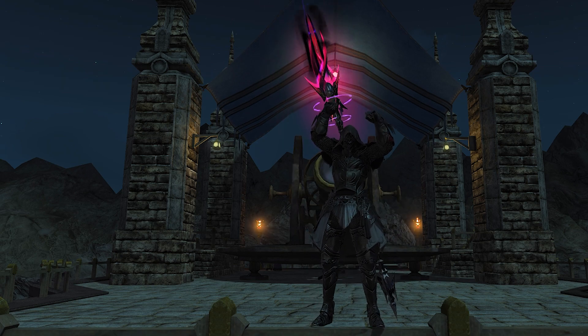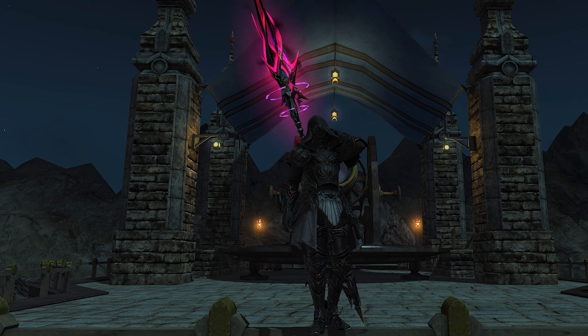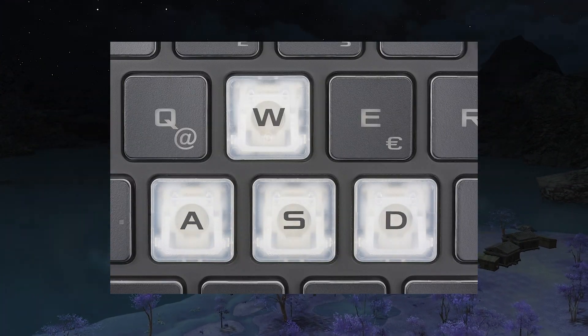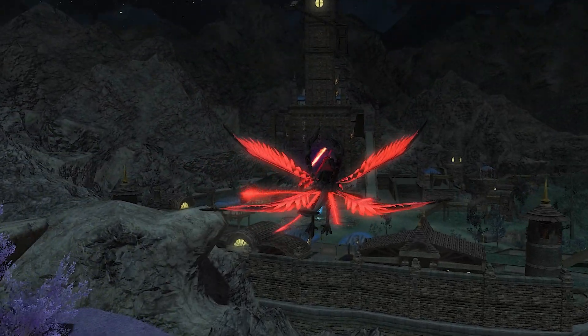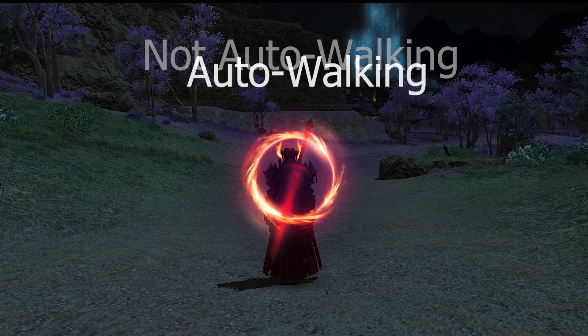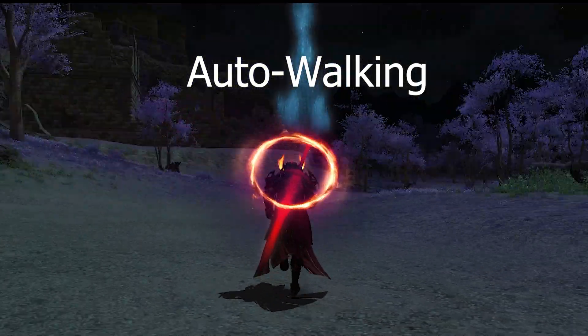Number seven: auto walking. FF14 requires a lot of walking, especially before unlocking flying in an area. Pressing WASD for 5-10 minutes is fine, but during a dedicated grinding or story session it adds up on your fingers. The mechanic: press the middle mouse button to auto-walk, sprint, or fly. All you have to do is move your mouse to guide your character — no keyboard pressing required. The camera guiding works best with legacy movement, which I also recommended in my last video and suggest changing to for various reasons.